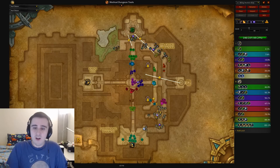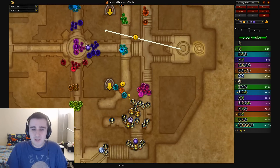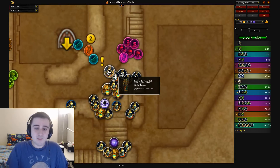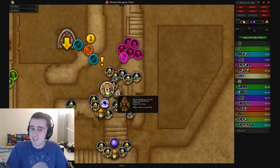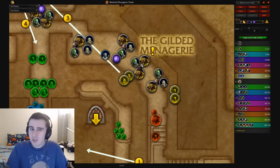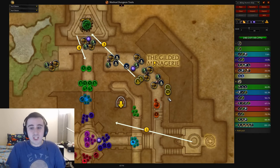This is Teeming Atal'Dazar. Teeming Atal'Dazar has some really nasty things going on. There are RNG components to which Teeming enemies spawn — you'll get some combination of two enemies added to this pack, this entire pack being added here which is really nasty and basically unreasonable to pull, or you'll get this pack here. You can get up to two of those three spawns, so that element of RNG can be really annoying.